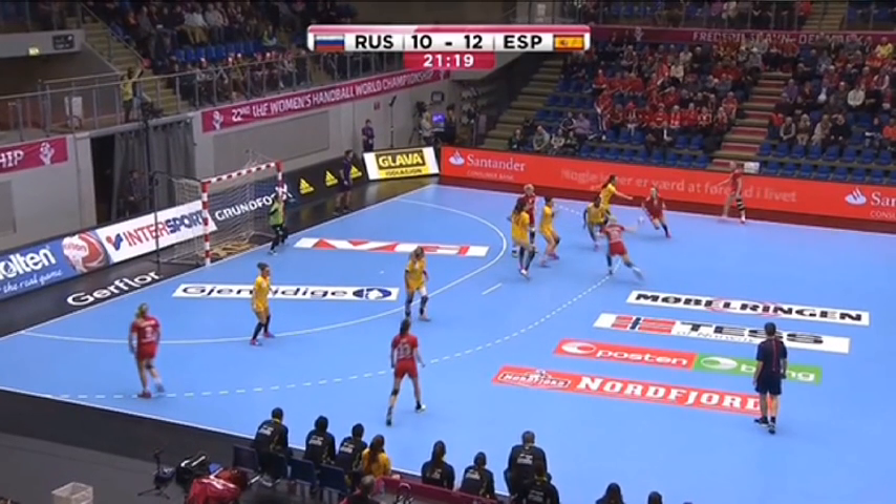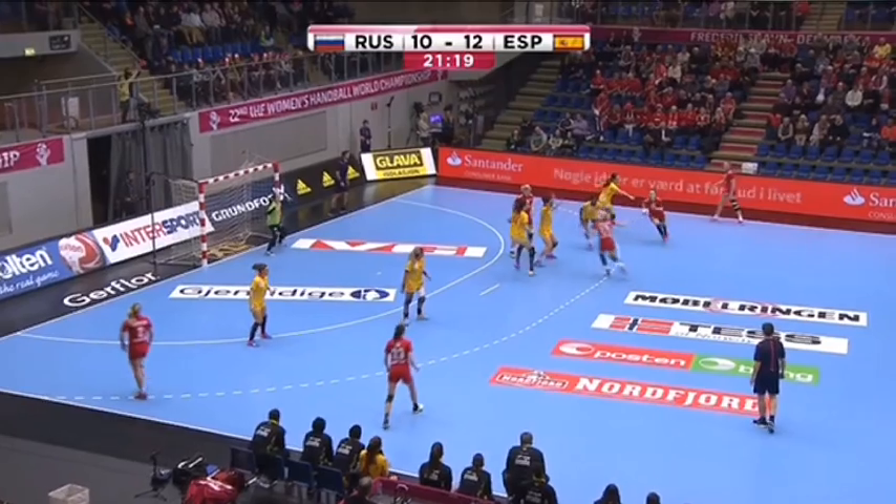It's obvious to see that the defense is drawn on one side and compressed in the small space here. Big space is given in the center area of the Spanish defense. The right wing player moves in with high speed, using the bounce, and attacks the gap in the center area.